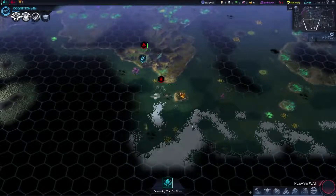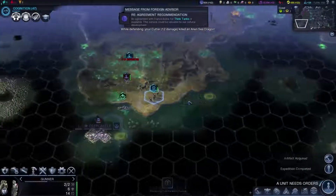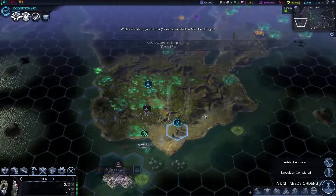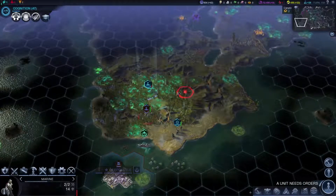Our ship is being attacked by an alien sea dragon, and we're pretty tough now — we actually took him down and picked up 28 science. Pretty happy with that. We're sitting in some miasma, which is not cool at all.